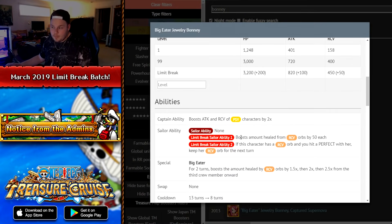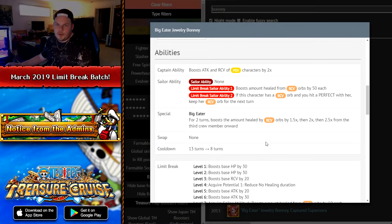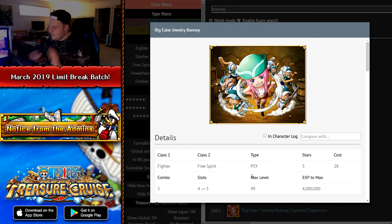Bonnie gets the Limit Break ability of boosting amount healed from recovery orbs by 50 each, which is pretty low. Her secondary ability states if she has a recovery orb and you hit a perfect, you keep it for the next turn — I wish it covered good and great hits too. She also boosts amount healed by recovery orbs by 1.5x, then 2x, then 2.5x from the third crew member onwards. She doesn't get any cooldown reduction. Not a very useful character to Limit Break — I wouldn't suggest it.